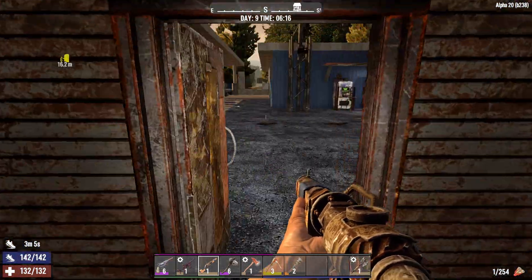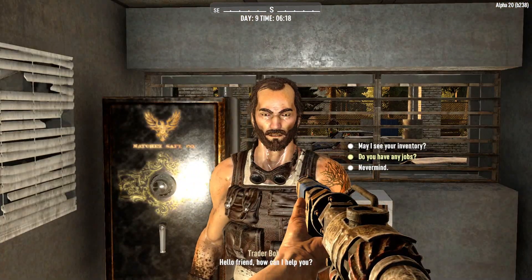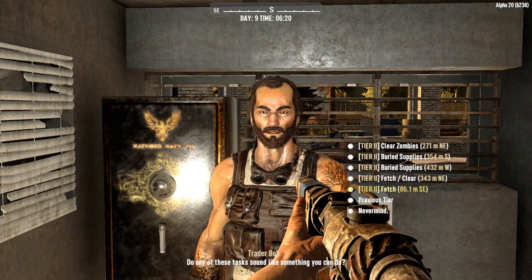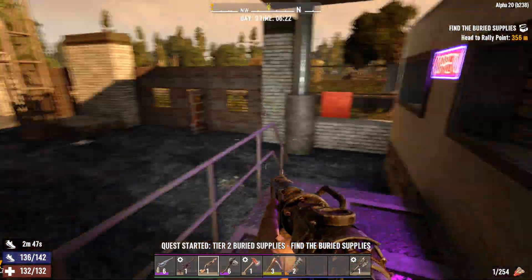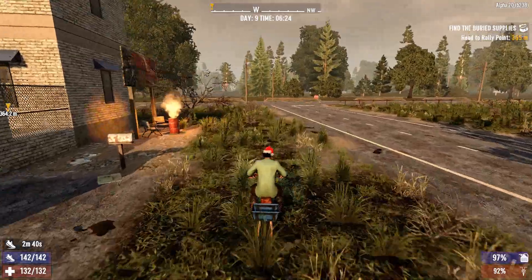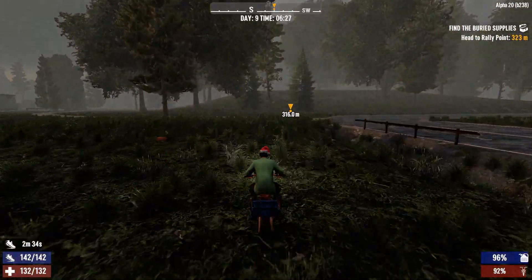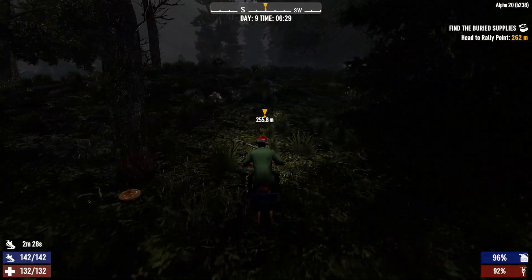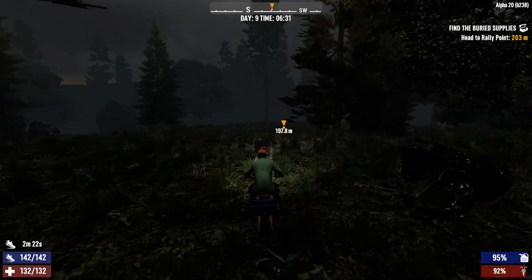Alright ladies and gentlemen, it is day nine. We're at the traders. Let's go ahead and get ourselves a quest. We got buried supplies, fetch, and clear and fetch. Let's go ahead and do buried supplies — try to do something that might be easy. We're headed this way. I'm out of 7.62 ammo, which sucks, but that's okay. We still have shotgun ammo and I still have my pipe pistol. Let's go ahead and dig this up real fast, then head back and do another quest.